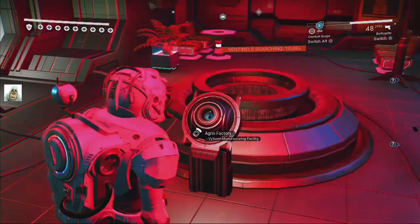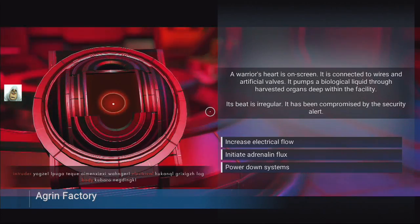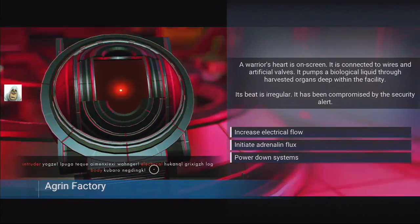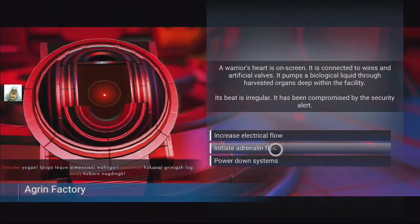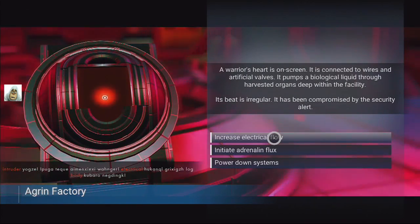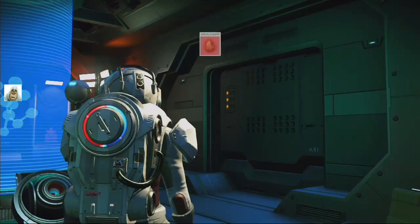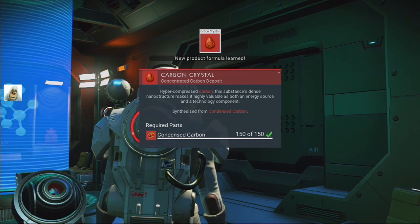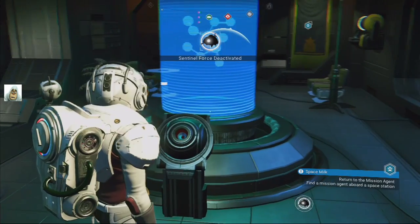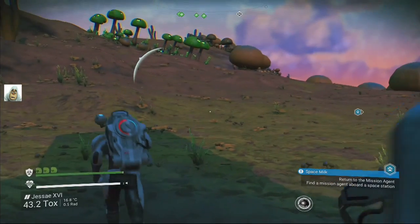Straight to the dais. I don't know - pure guess on this one. All it says is electrical, and it says body. So it could either be adrenaline or increase electric. We'll do that one. It probably would have taken both, really. So what did we learn? Carbon crystal. Didn't I already have that? Deactivated - not defrosted. Defrosted sentinels!